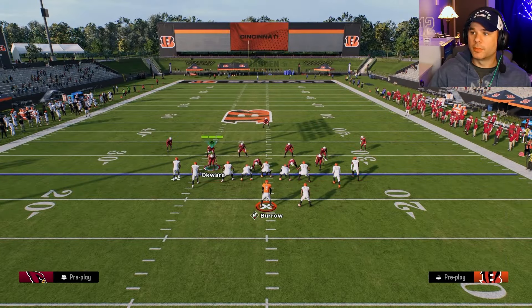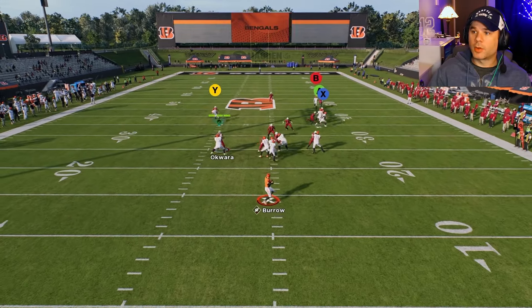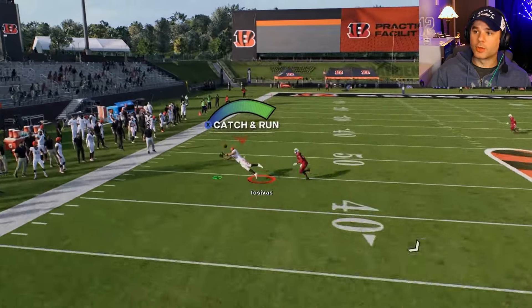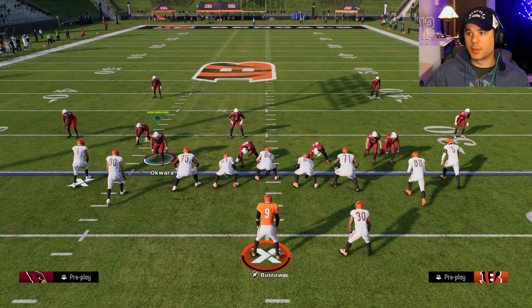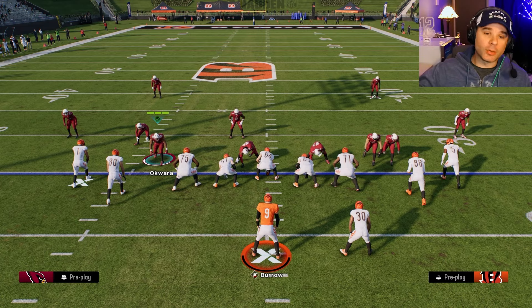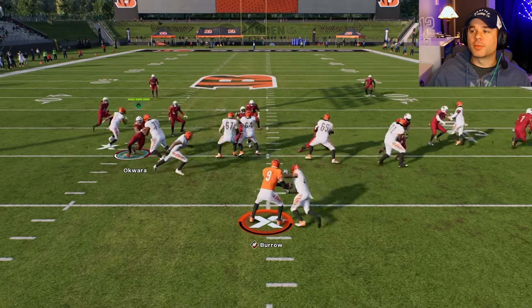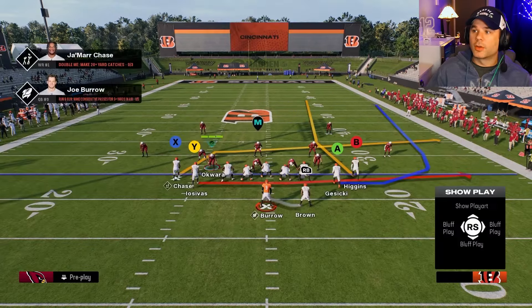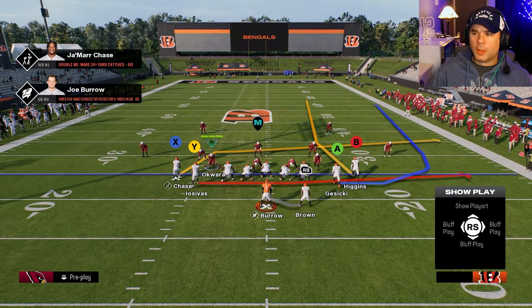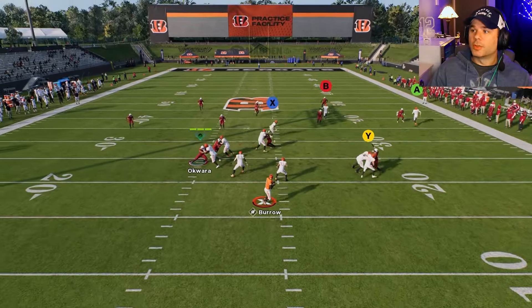Against cover one, corner routes work better — put a couple of guys on corner routes and it torches cover one. Against cover two, slants, drags, and stick routes typically work better, along with deep in routes. You just want to find the specific routes that work well against each coverage type.